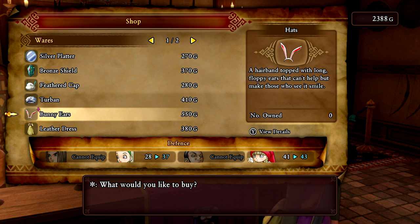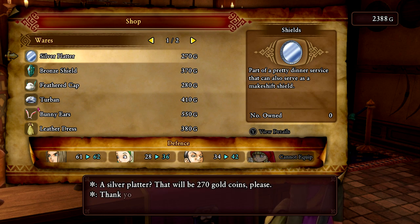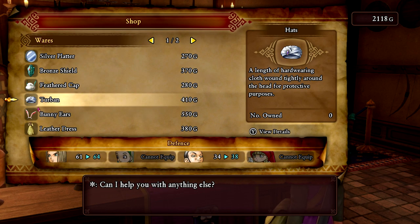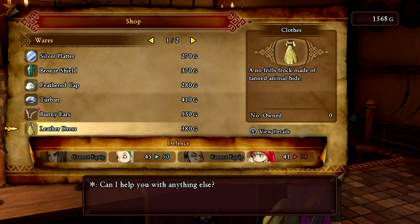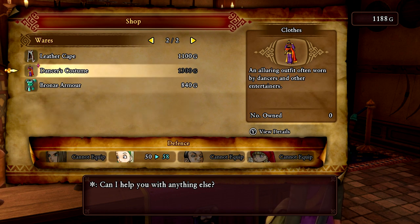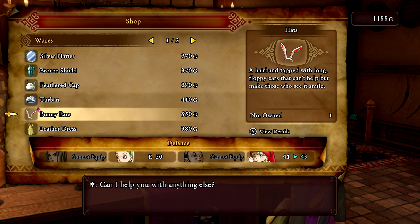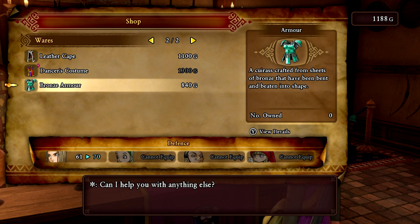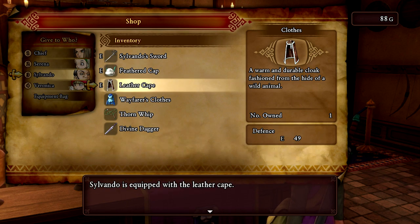That'll be good for Serena. Wow, I have a lot of money — I didn't realize I had that much. I'll buy that for Serena and buy that for myself, though it won't make a huge difference. The bunny ears — that'll make a huge difference for her. I'm really giving Serena a lot of good outfits to wear. The dancer's costume is a little out of my price range, but that would make Sylvando a lot tougher.